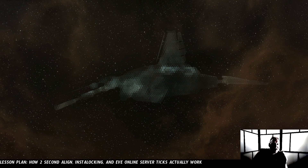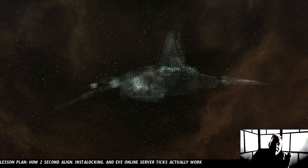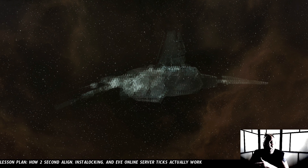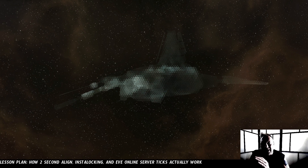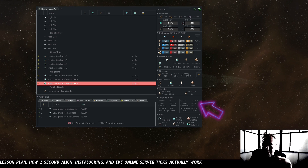That's basically everything you need to know about the two-second and one-second thresholds when it comes to server ticks, insta-locking, and insta-warping. The one thing not covered here is how you actually get a two-second or one-second align on your ships — I recommend playing around in Pyfa. The modules you're looking for are inertial stabilizers and low-friction nozzle joints. Inertial stabilizers come in faction variants if you've got the ISK for it. For implants, the ones in question are the Nomads, which come in low-grade and mid-grade sets.